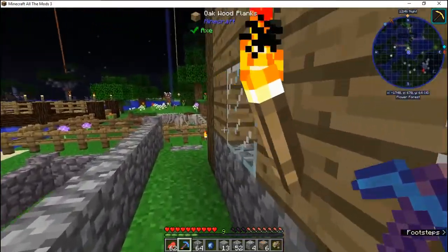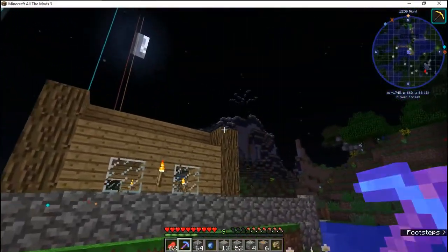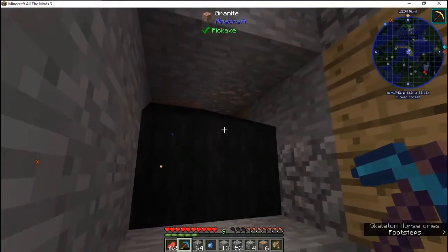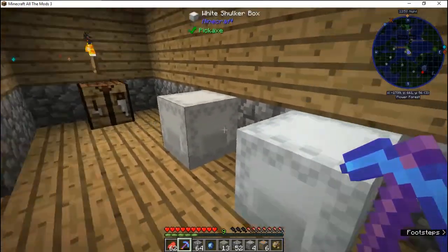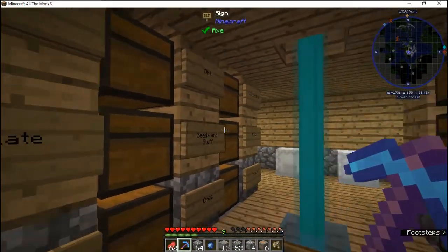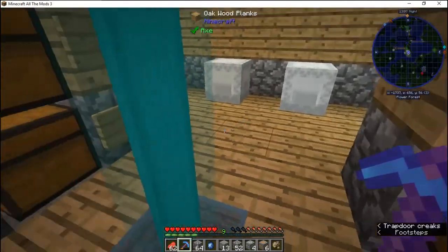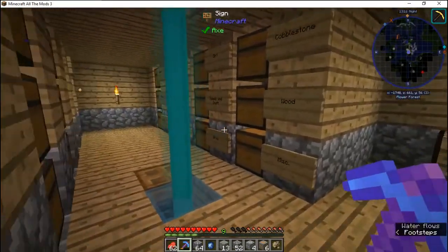This is my nice little 5x5 home — 7x7 if you count the blocks it's made out of. I also have a nice little storage system. The mod pack has oil for all kinds of stuff, plus two shulker boxes which were given to me by someone. I plan on expanding this with my beacon.